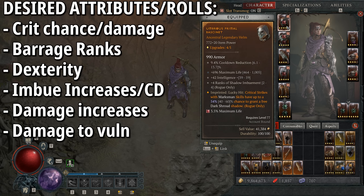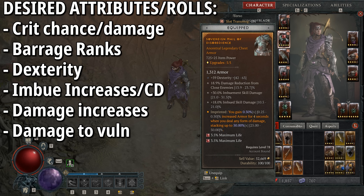The specialization is Combo Points. Basic skills generate combo points and core skills expend them. With Barrage, at one combo point we get an additional arrow (six total), at two we get two extra arrows, and at three we get three extra arrows plus 23% additional damage. That bonus feeds into initial hits and all the additional ricochets. I highly recommend Combo Points as the best specialization for this build.